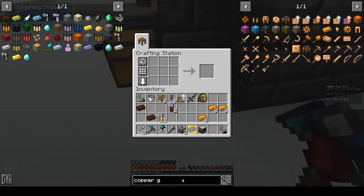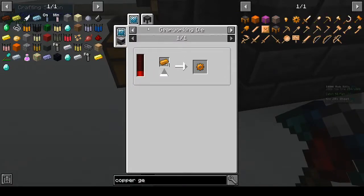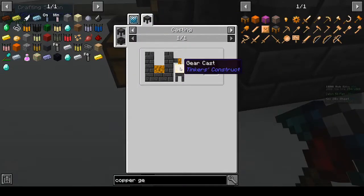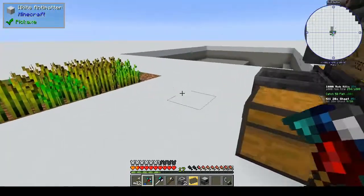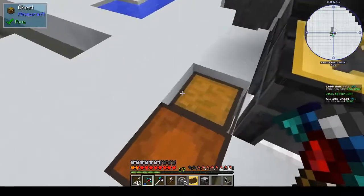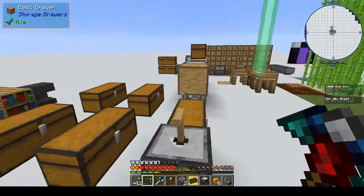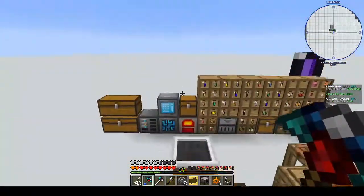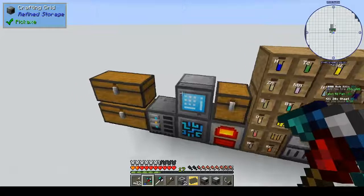It may have been tweaked so that you can only make them using metalworking. Some mod packs will have it so that you can make the copper gear — I think it's copper around a stone gear using just bits of stone and stuff. But yeah, they've tweaked it. Alright, there is the fluid transposer — let's put this here. It's probably going to suck out all of our energy.